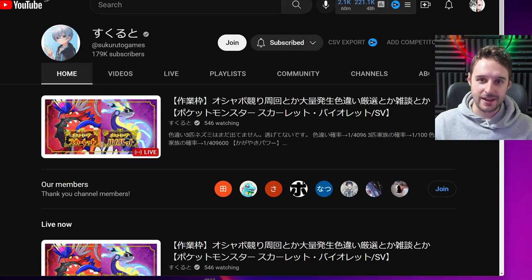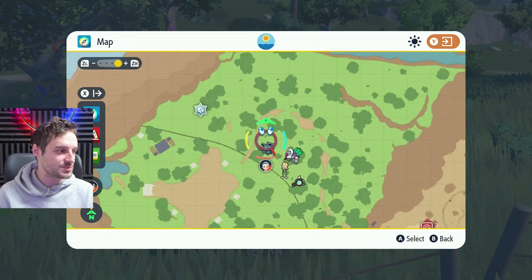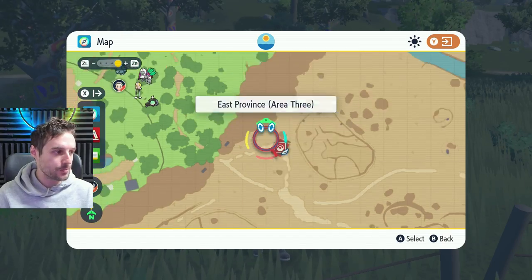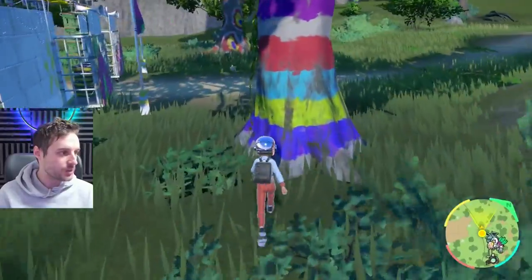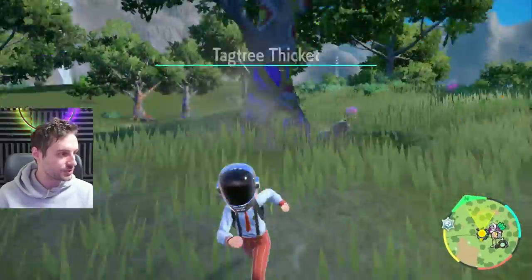Special thanks, as always, goes to Sukuroto Games for all these cool locations. He's been putting in the grinding, trying to find really nice locations for easy shinies, and this is one of them. Unlike the others, this one can be done automated. The precise location is right here outside of the Team Star Camp. Come from East Province Area 3 PokeCenter, go a little bit west to the entrance — literally the entrance, right between this tree and this tree. This is where the magic happens.